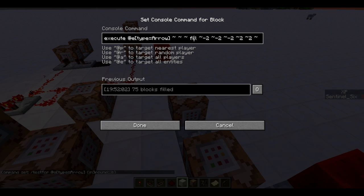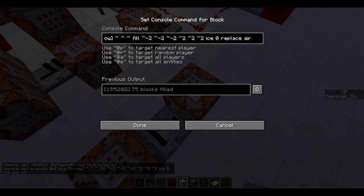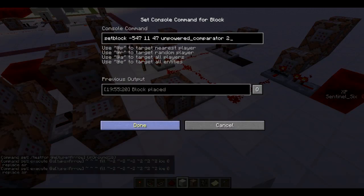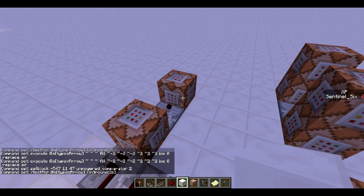The frost trap arrow is actually only one command block. It executes at the arrow, does a fill command with relative coordinates, placing ice and replacing air — so zero replace air. Basically it replaces air with ice but doesn't replace non-air blocks like command blocks, so it doesn't turn your entire world into ice, only the air blocks.